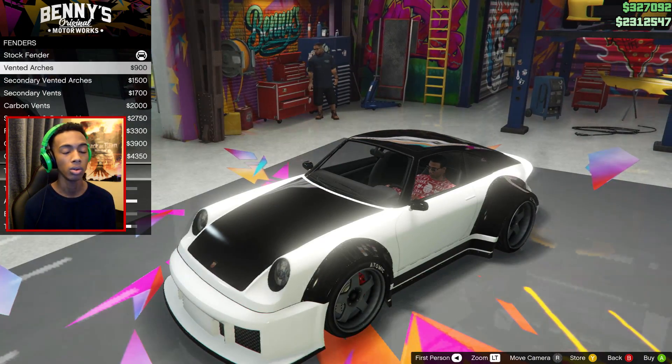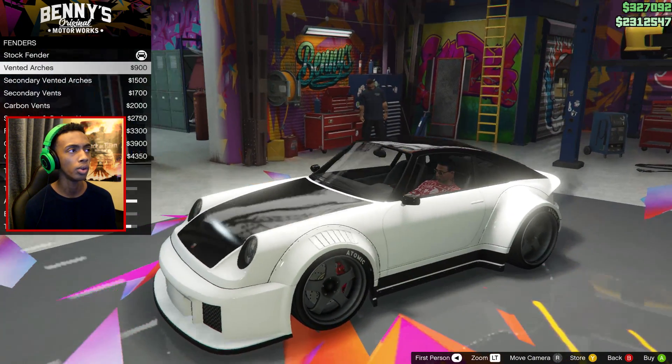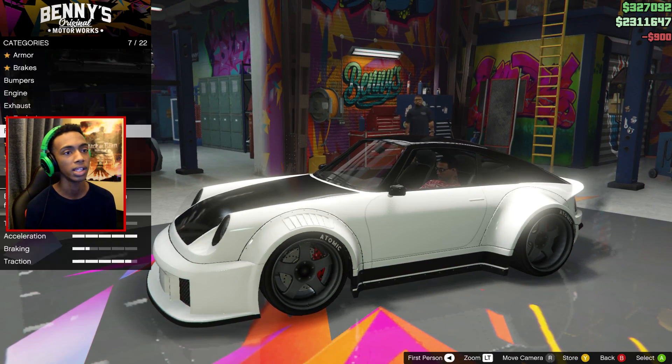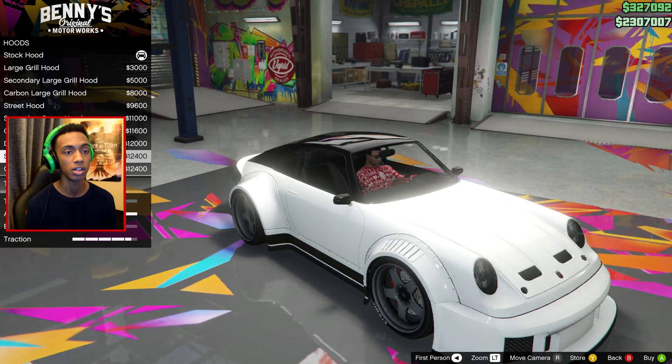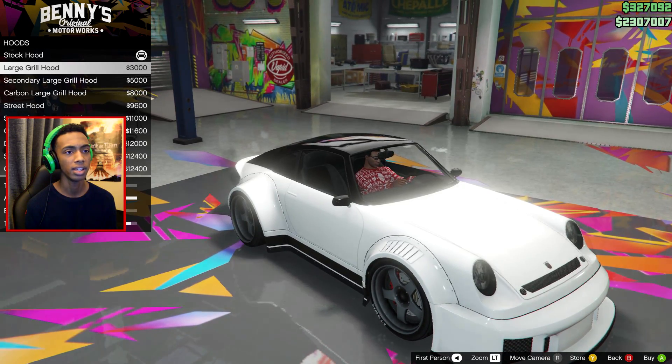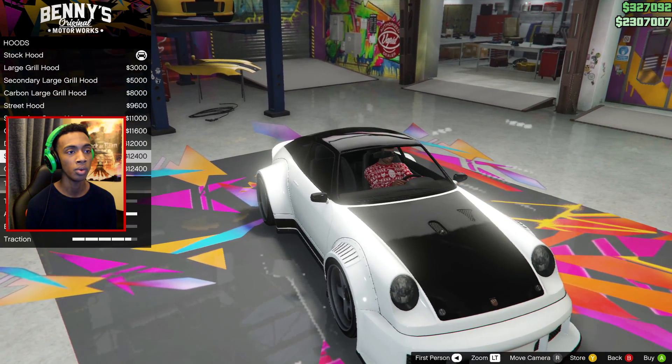I'm not a fan of carbon on carbon anything, so I'm going for the vented arches — quite like that clean look. Now time for the hood, which is going to make a big difference and change the car a lot. I've already seen what I want.